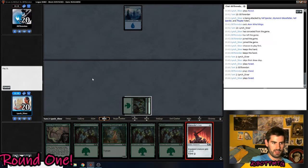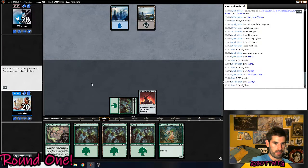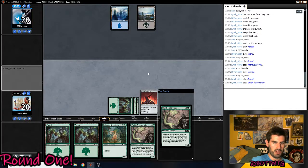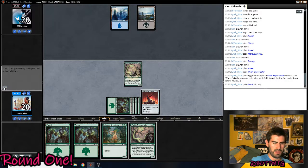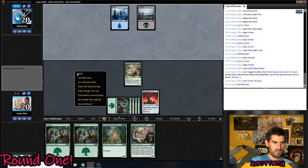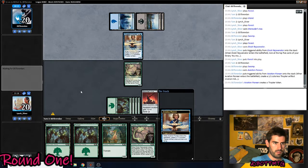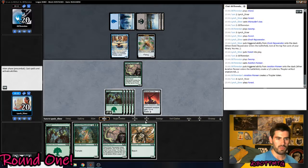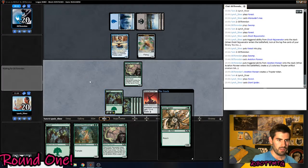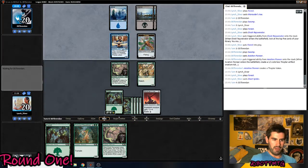Got the axe under the counter magic — I love it. The axe is looking real good here with the Elvish Rejuvenator. A nice little three lands to the bottom of the deck — I'm loving it. Could play Elvish Rejuvenator, but I kind of want to get this under counter magic, so I'm just going to do that. And if he taps out next turn, we get to play Dreadmaw.